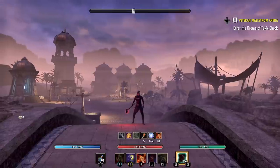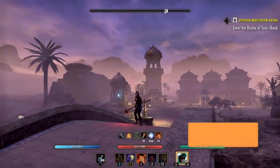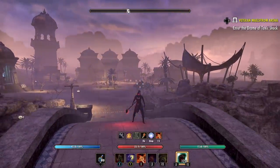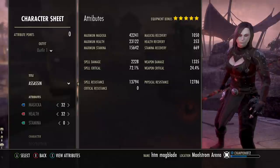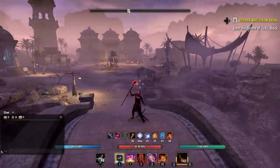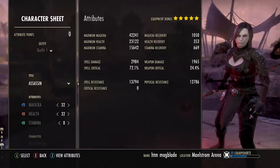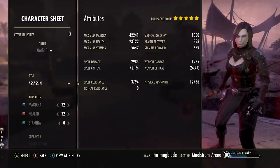Here we are back on the Magicka Nightblade for the Greymoor chapter, this time with a melee vampire build. The setup is primarily a solo build, but we'll talk about possibilities for group DPS and maybe PvP. Starting with buff stats: sitting on about 42k max Magicka, 23k max health, almost 16k max stamina, about 1,000 Magicka recovery, 300 health recovery, 600 stamina recovery, and spell damage at 2,288 — but with our vampire buff, closer to 3,000. We also have 72% spell critical.